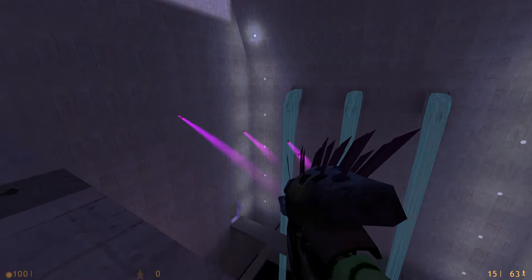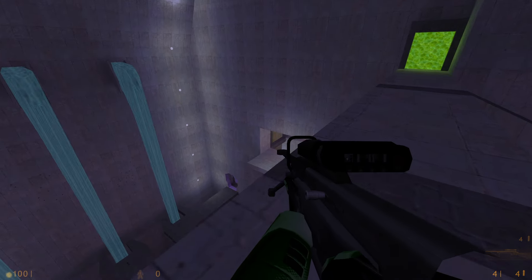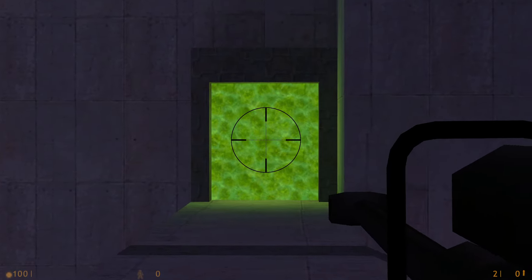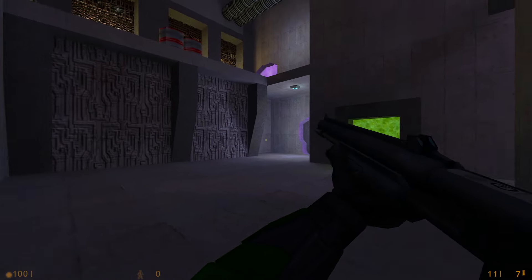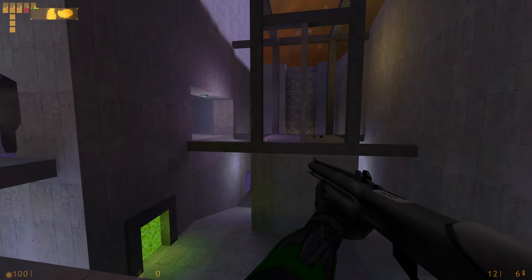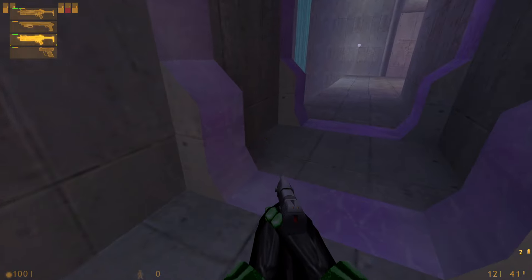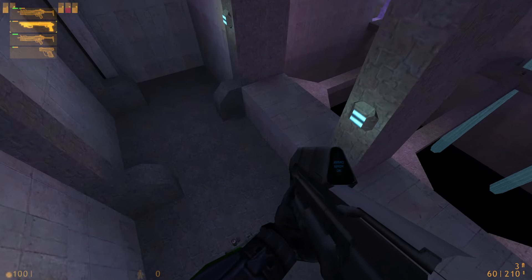Here's your sniper rifle — the texturing and animation are a little bugged but it works: one-shot headshot, 80 damage body shot, very very good. The teleporters do work so you can use those. There's also normal Half-Life stuff like grenades, a trip mine, and a shield.